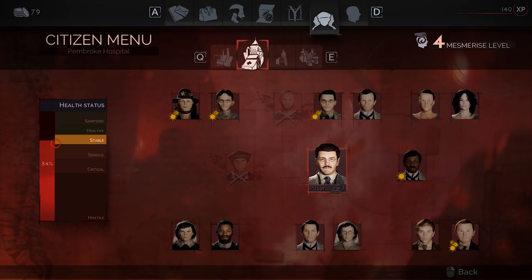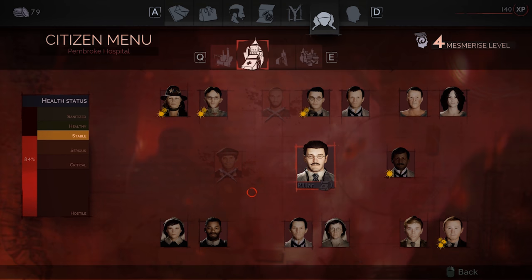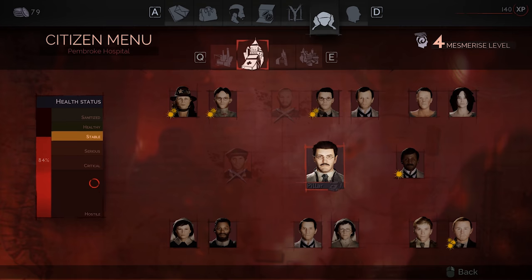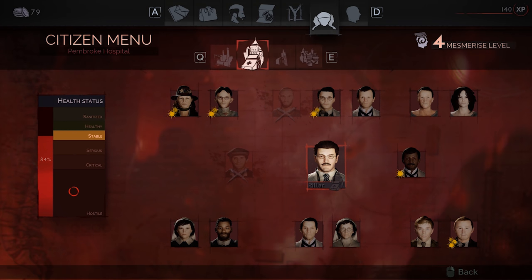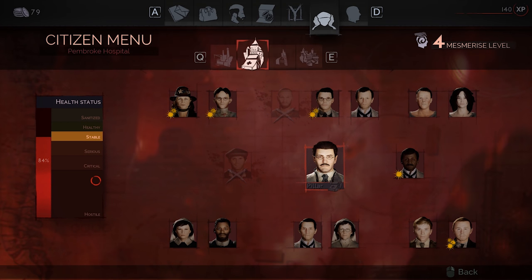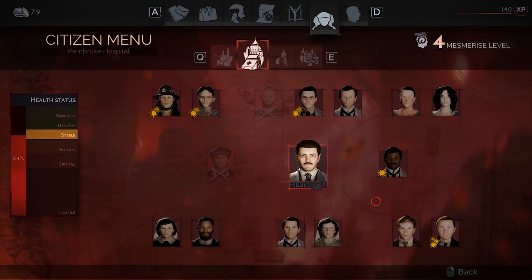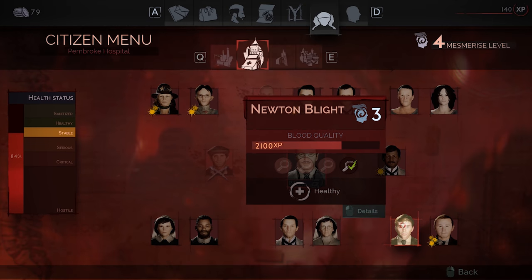This affects the morale on the left — the health status. This is the overall health status of everybody here and really the way the characters all feel, all the way down to hostile. If they get down to hostile, that means they will end up evacuating that district and that district will flood with enemies. So you have to watch out for that. There are a couple of ways to raise it, like doing quests or helping people in the local area.